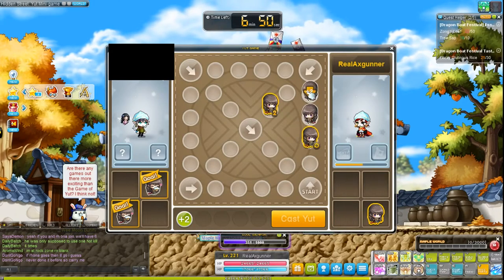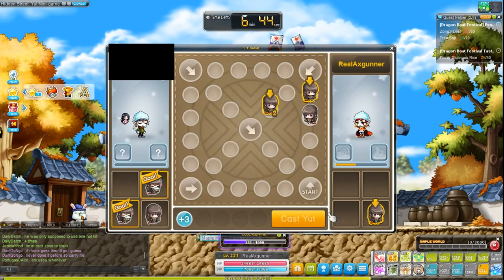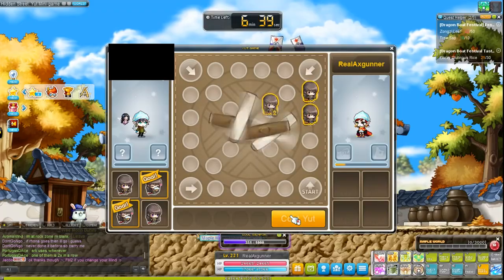Number two: if in doubt, eat your opponent's piece. Eating your opponent's piece gives you an extra roll and they have to start again. This is the best and always the safest thing to do — it will increase your odds of winning drastically.